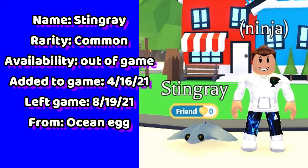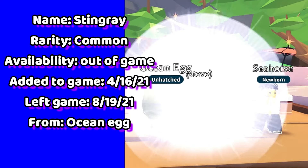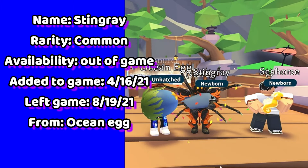Followed by the stingray. This is a limited common pet that came from the ocean egg that left the game over 3 years ago. It's one of 8 pets that come out of the ocean egg.